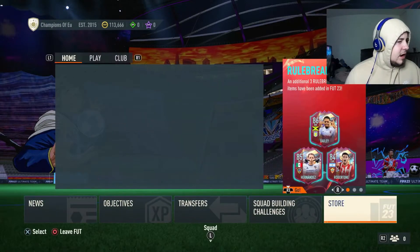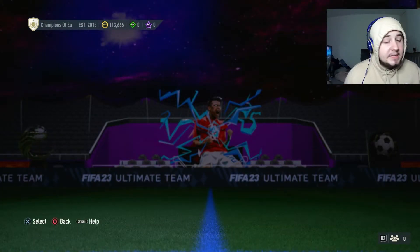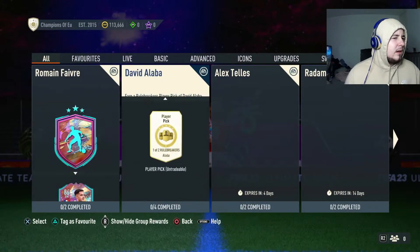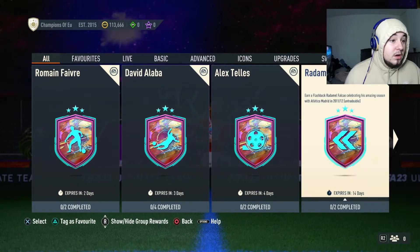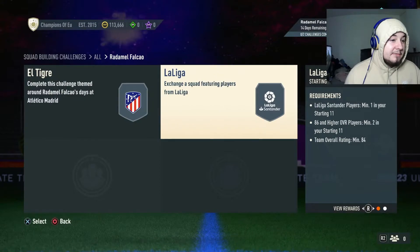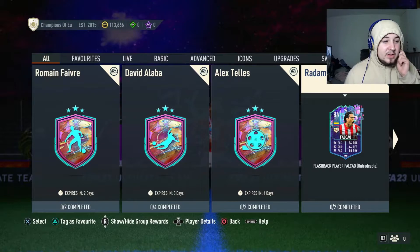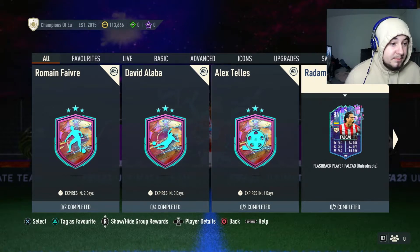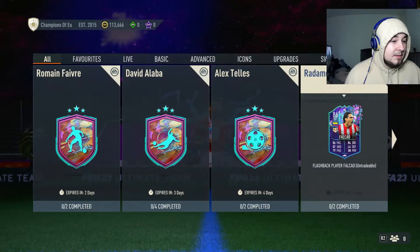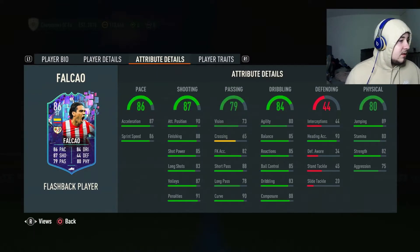Let's go see what they have in the SBCs. What day is it today - Tuesday? Oh, a Flashback Raul Albiol - that looks good! 83 and 84 rated squads required. His stats are 86 pace, 87 shooting, 84 dribbling, 80-something physical and 79 passing. He can play as a center forward as well which is good, with a La Liga link so that'll be very useful.